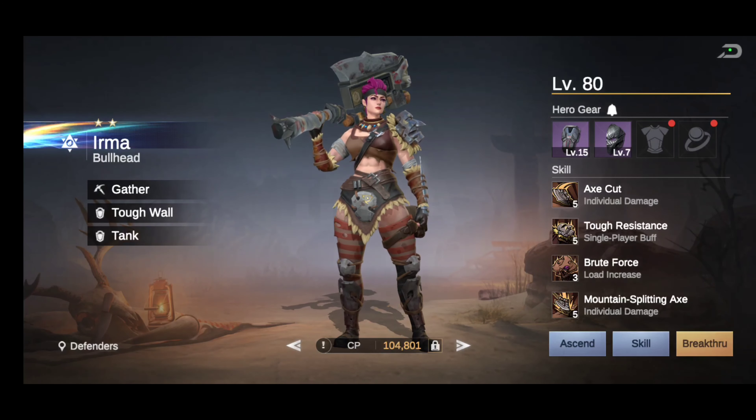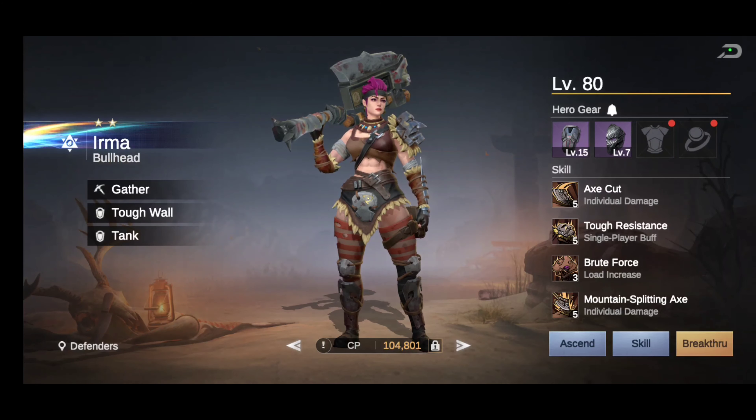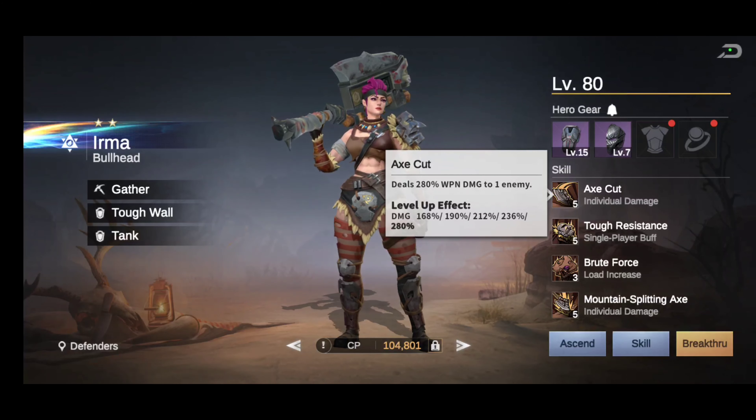Without further ado, let's get into her skills. She is a four-skill hero — not that she's bad or anything, she just got short-changed on the assembly line. She's a Bullhead, she's a tank, a gatherer, a tough wall. Keep that in mind.